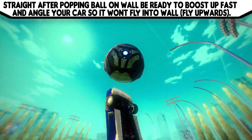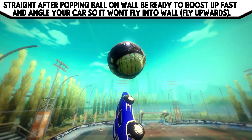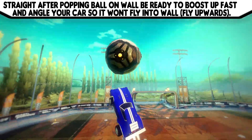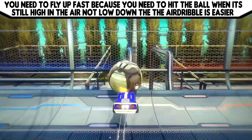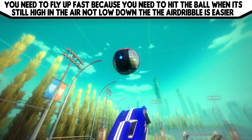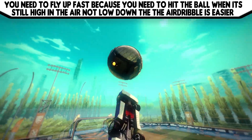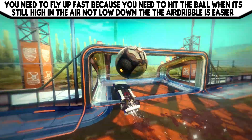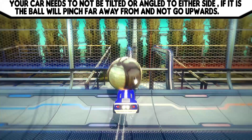Straight after popping the ball on the wall, be ready to boost up fast and angle your car so it won't fly into the wall — fly upwards. You need to fly up fast because you need to hit the ball when it's still high in the air, not low down, so the air dribble is much easier. Your car needs to not be tilted or angled to either side; if it is, the ball will just pinch away and not go upwards.